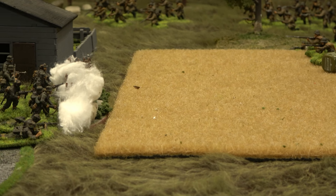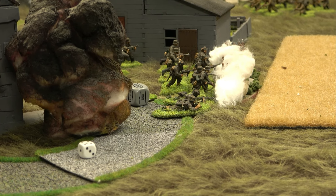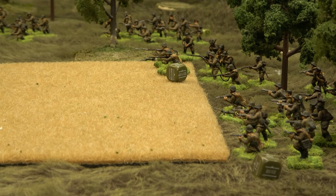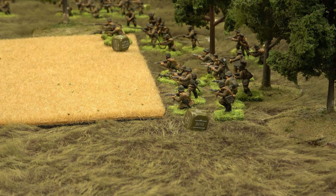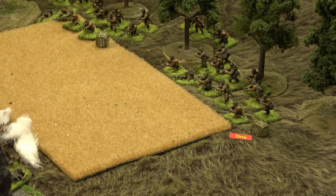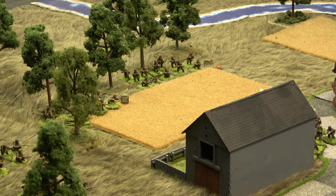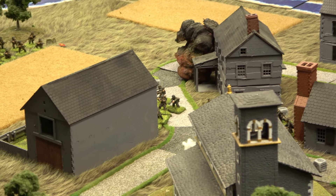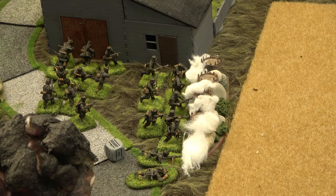The Russian senior lieutenant snap-orders the double LMG squad and the SMG squad to run forward into the wheat field, attacking from the south. This triggers ambushes from a veteran grenadier squad and the MG42. The MG42 fires at the SMG squad — six shots at long range with light cover in the wheat field. One hit, one pin, no casualties.